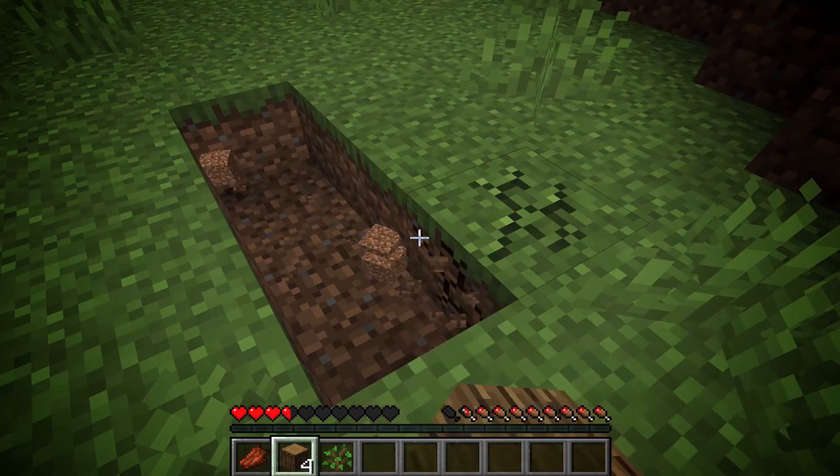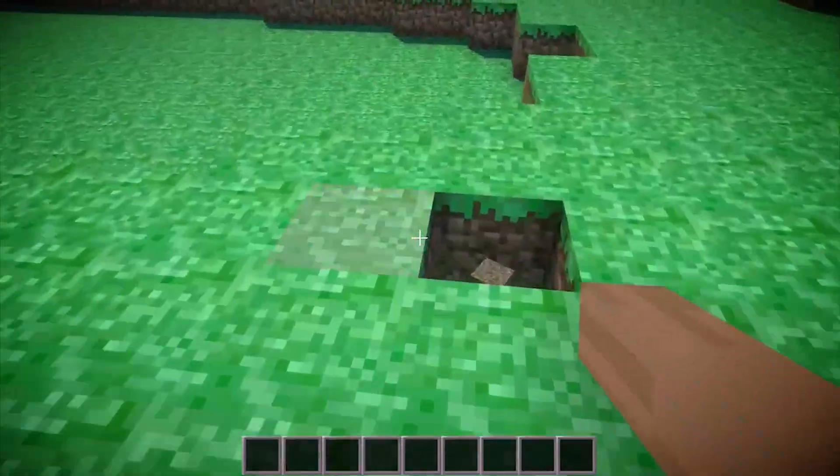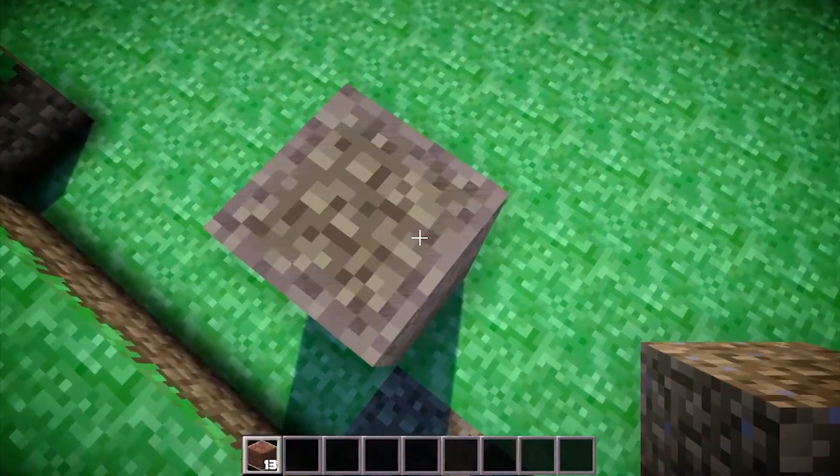The best part about Minecraft is we can change the world by destroying any block and building new things. So if we reload a chunk each time a player clicks somewhere, we can actually destroy blocks and also place new ones.